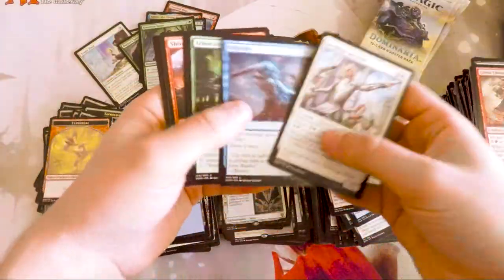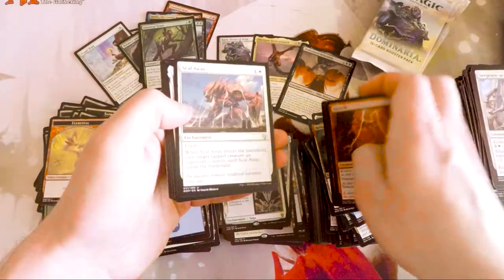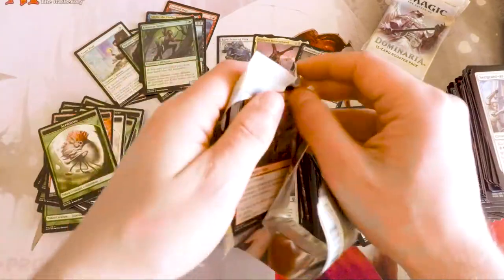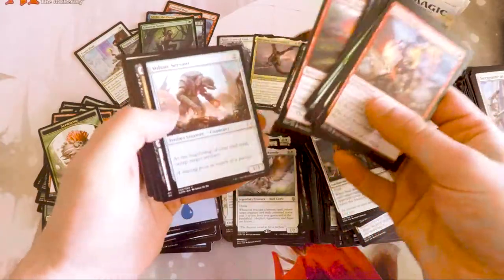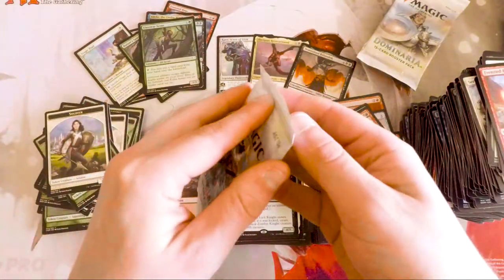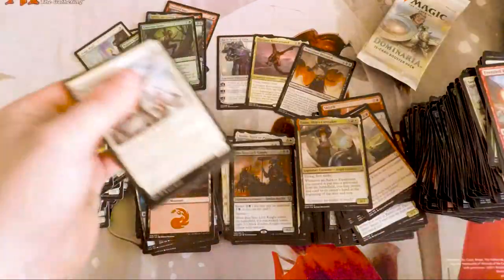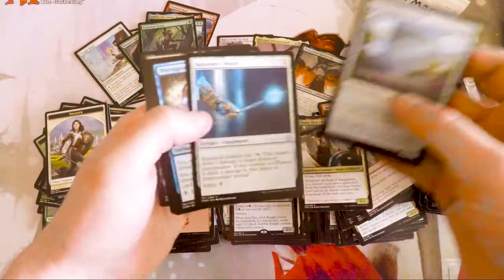Before you do, I would say go check out the Limited Resources set review. They do one — if you don't know who Limited Resources is, you really should go look at them. It is LSV and Marshall Sutcliffe. They do a really, really good job with their set review and are very thorough. They give everything a grading that you can look at when you're actually drafting this set. I would highly suggest checking that out before you draft or play sealed, because it might give you some insight that you didn't necessarily think of at first.